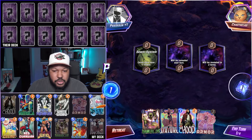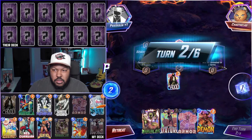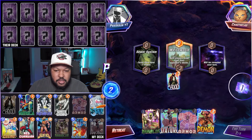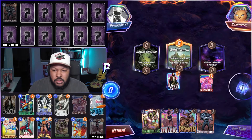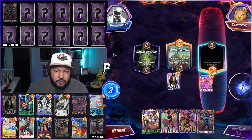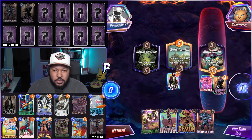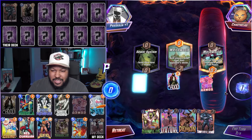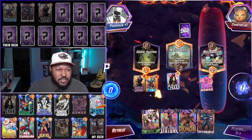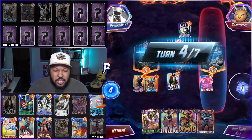Game 4: we have Annihilus, Stature, Hood, and Armor. I'll put Hood in the middle. Weird World — that sucks. Shadow King. Let's play Armor. Gill World. Let's go Zemo into Sewer System. Yondu — Spider-Ham's gone, so I thinned out their deck a little bit. Nice, turn four.